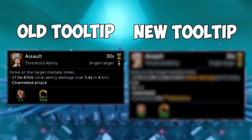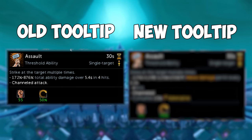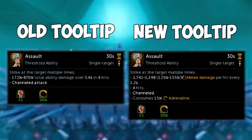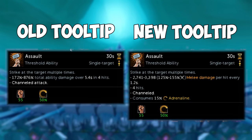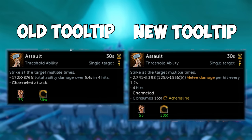Every single melee, ranged, magic, and constitution ability has had its tooltip updated. The biggest change is that actual damage values are now shown and update in real time based on what gear you have equipped, providing significantly better visual clarity and allowing players to actually see how much damage different abilities will do.